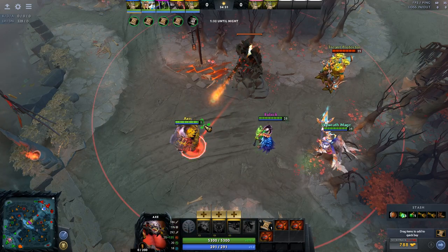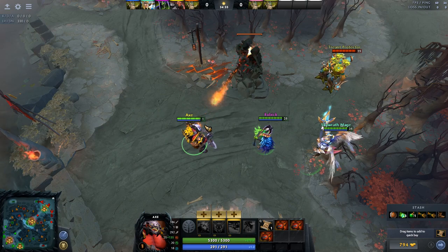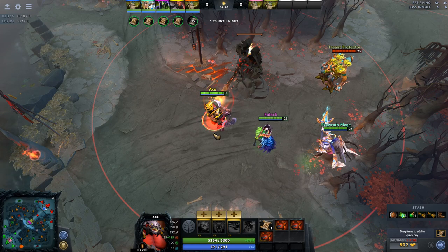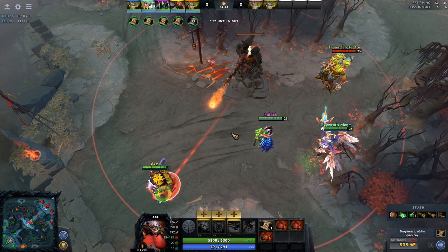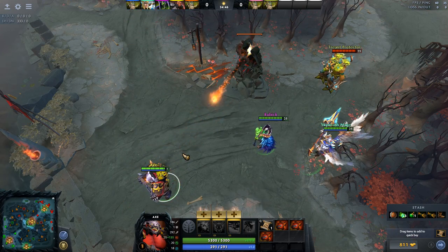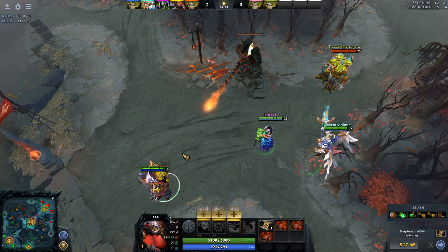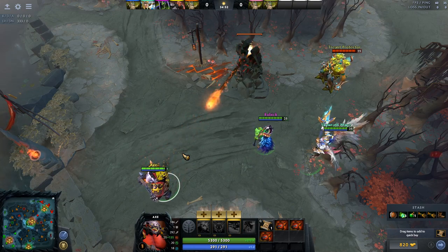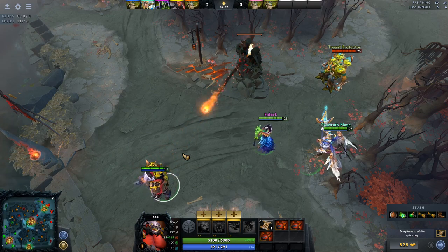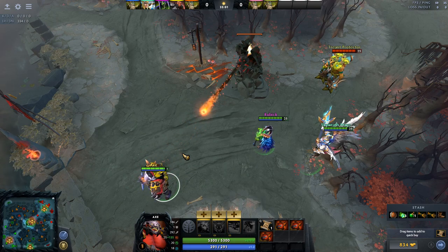First and foremost, Tower Aggro acts just like an auto attack if there's nothing interesting happening within the Tower range. You can see that Axe is the closest, so he's getting hit. Even if I move out of range so that the Rubik is closer, Axe continues getting hit because there's no reason for the Tower to refocus its Aggro. So there are two things you need to consider: when the Tower refocuses its Aggro, and the Priority List — how the Tower prioritizes specific heroes over something else.